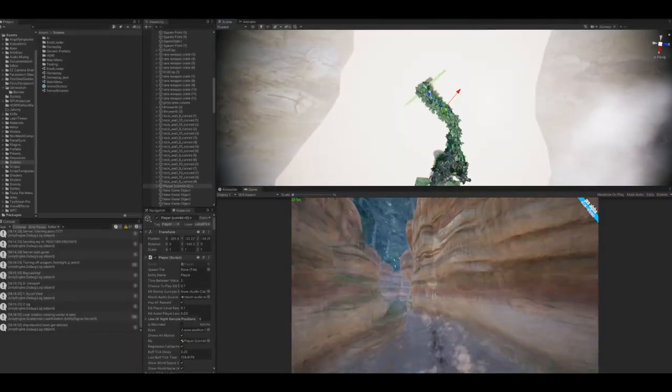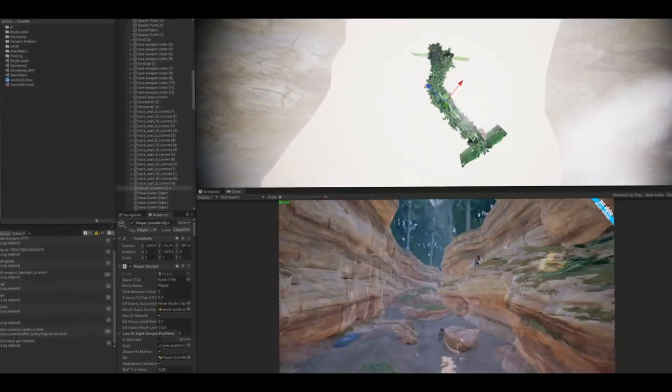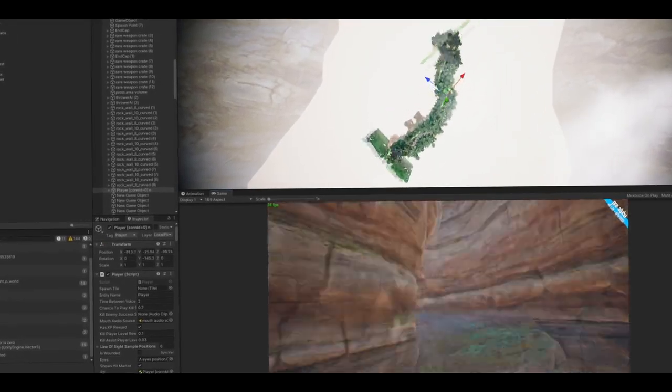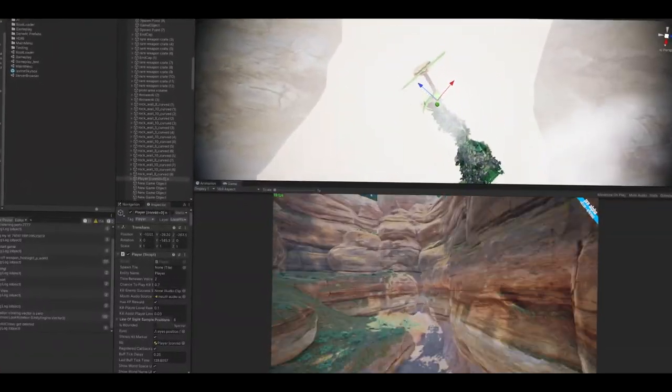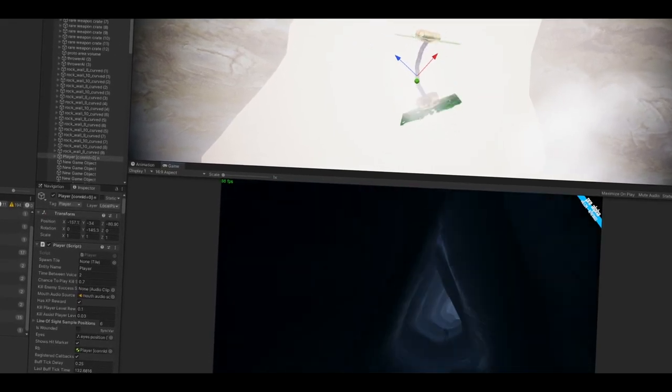We also added tiles that can turn, but we did have to make some special consideration here, because if too many turn tiles spawn one after another, the world will actually intersect itself. To prevent this, we just compute the turn angle of each tile and ensure that the cumulative turn angle never surpasses a certain value.